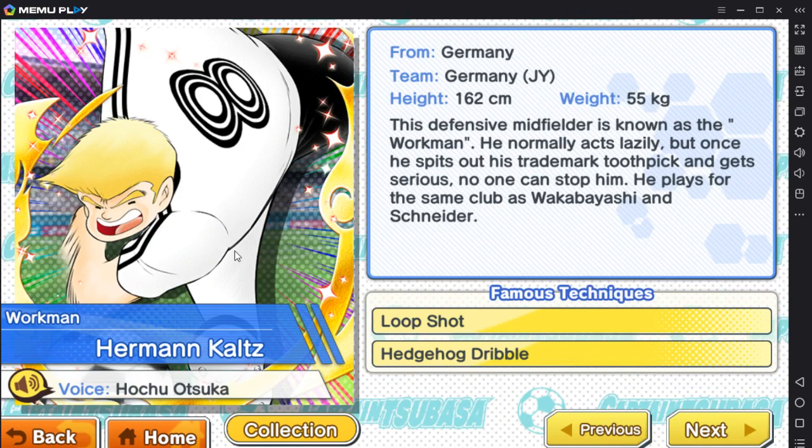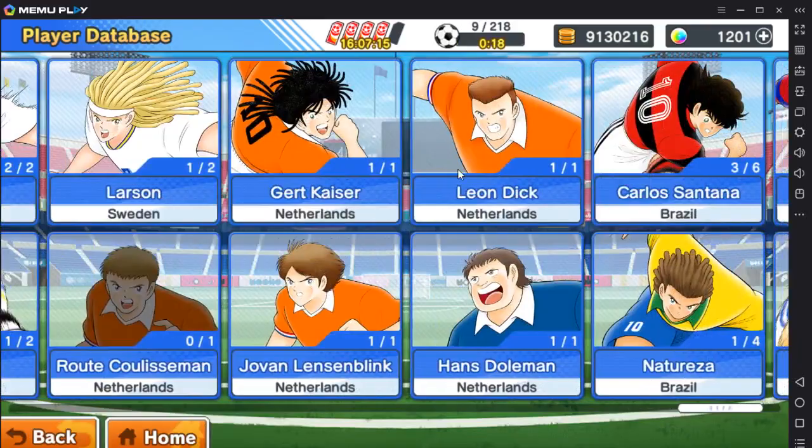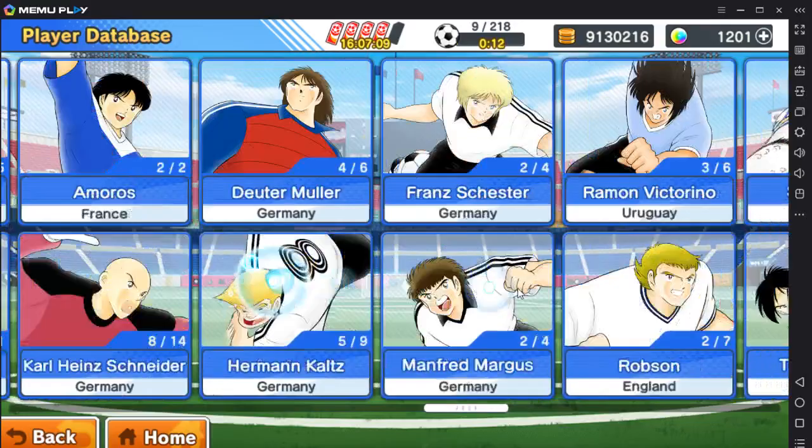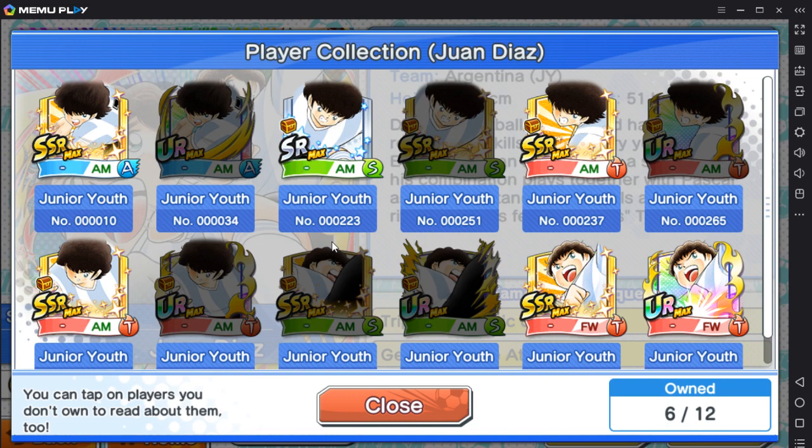So go for this guy. Or you might get a DS, which is okay since he has an S rank shot. In this game, the gacha versions are always better than the raid versions. So if you get an SSR raid player, it will still be inferior in stats to a gacha player that you get from pulls.